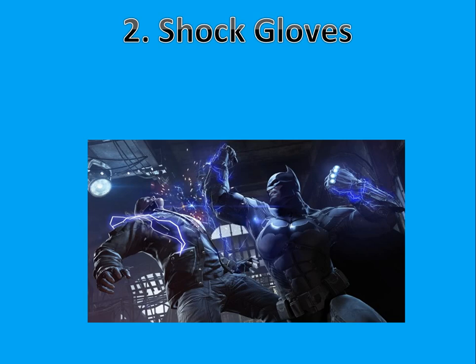At number two are the Shock Gloves from Arkham Origins. They're kind of like that electrical gun, except they're gloves. You get them from the easiest boss ever, because all you need to do is press X once if you're on Xbox. You just kick him in the face, press X, and then there's a cutscene and you defeat him. He's so easy. But then you don't get the shock gloves straight away, because he comes back to Joker and Joker shoots him out of the top of a building. I really should have said spoilers.